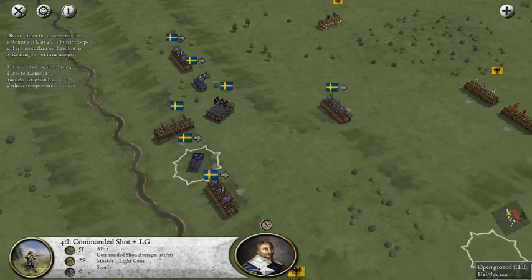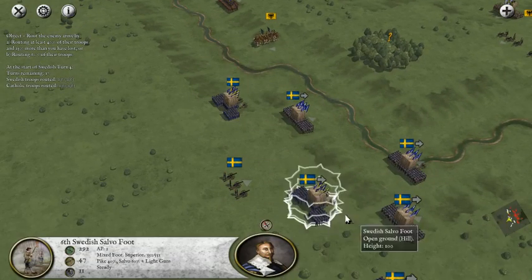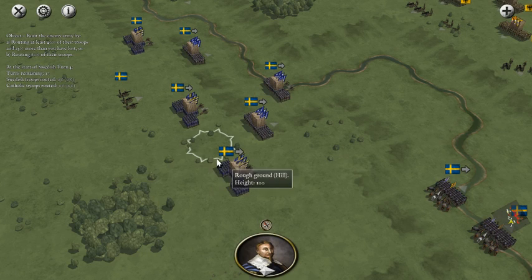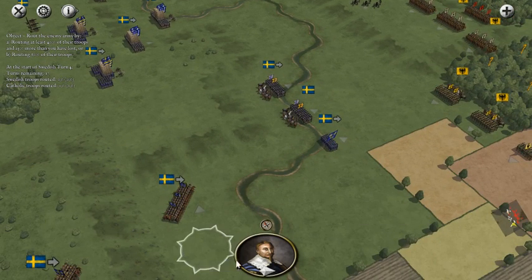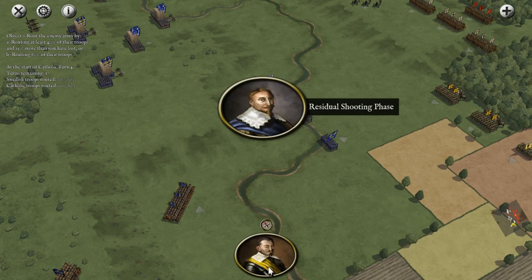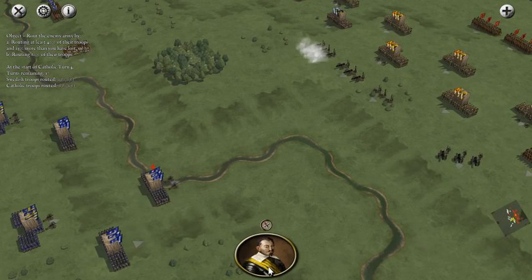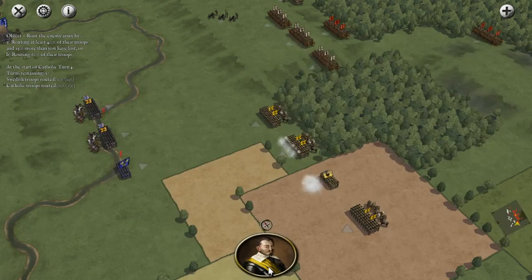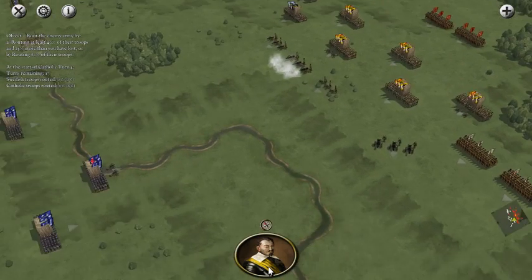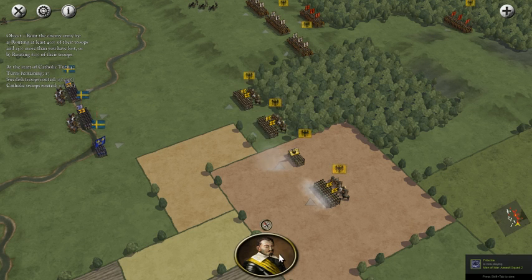The Swedish Pike and Shot units are undoubtedly better at shooting than the Imperial units. We've still got this Commanded Shot - he wasn't a coward, it was just a tactical retreat! Very very brave - tactically retreating. Things happen, we've got to forgive people. Let's end the turn and see what the enemy is going to be doing. I apologize for not checking chat more often - I don't have a dual screen, so when I have to check comments I've got to basically alt-tab out. It's definitely something on my to-buy list.